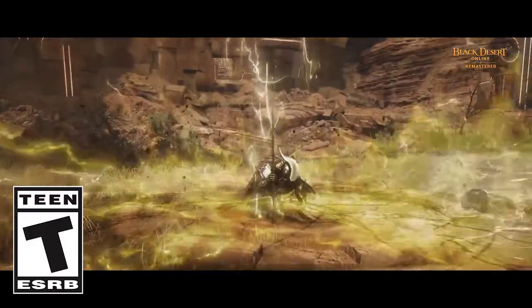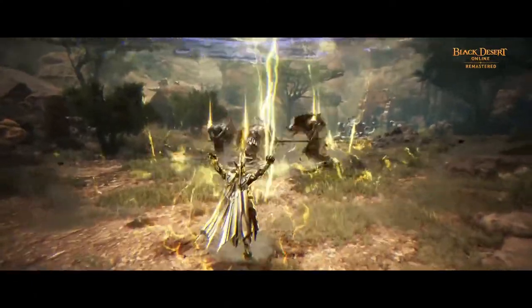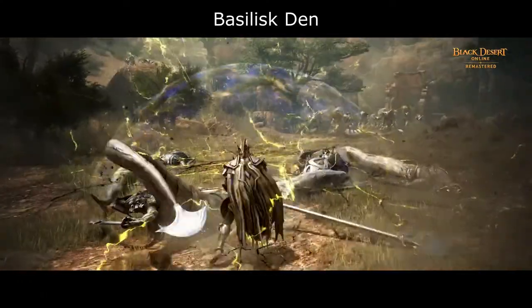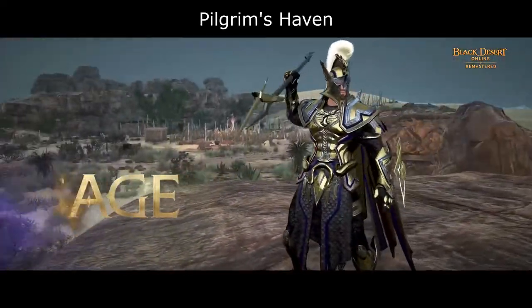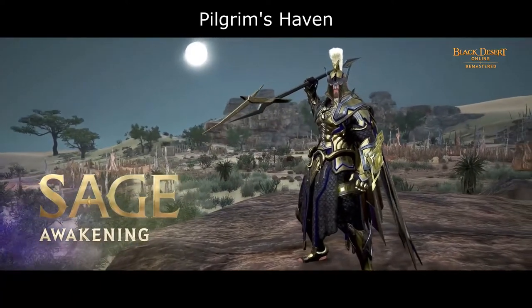For Awakening, Sage wields the Kobelius to open rifts in time and space, from which he summons powerful bolts of lightning. Sage rides electrical currents to move swiftly, creating chaos and dealing damage to enemies. This is Black Desert's class spotlight for Sage Awakening.